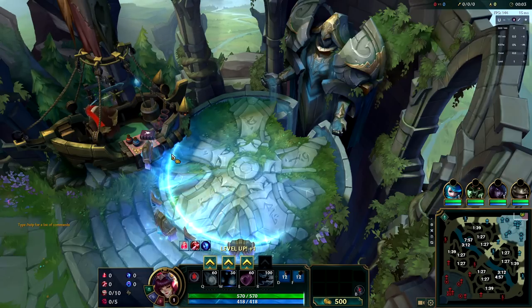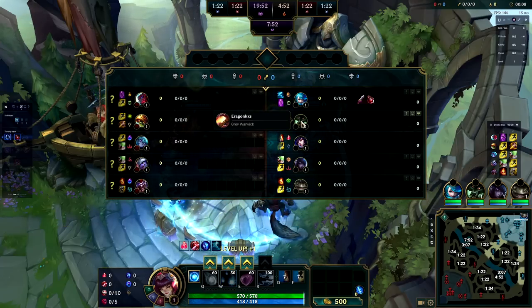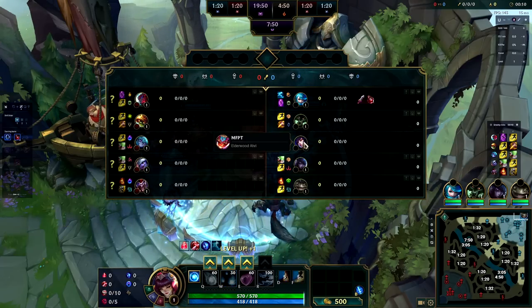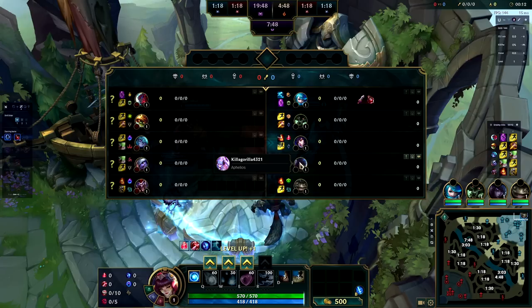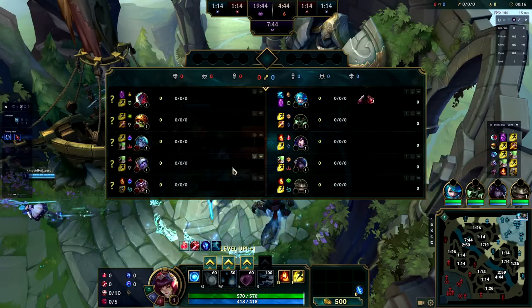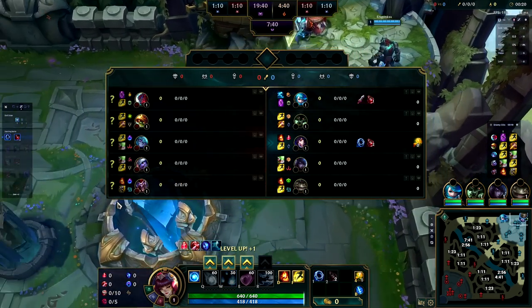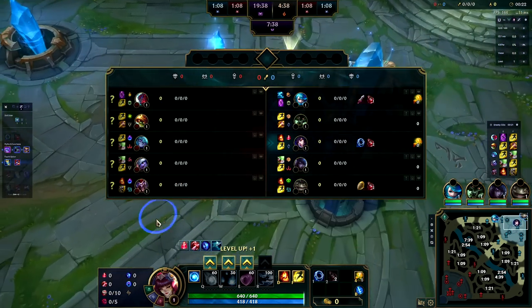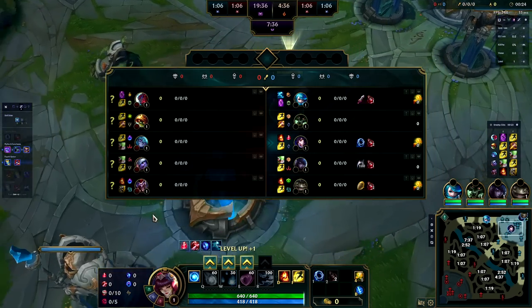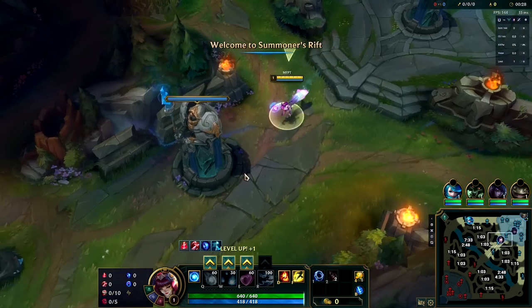We find ourselves in the Summoner's Rift today. The friendly team is Gwyn in the top lane, Warwick in jungle, myself on Ahri in mid, and then an Aphelios and Thresh bottom lane. The enemy team is Yone top, Rammus in the jungle — which is super scary — Vex in the middle lane — also super scary — and then a Tristana and Shaco combo down in the bottom lane.